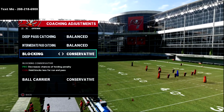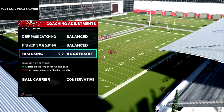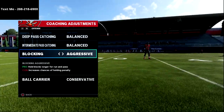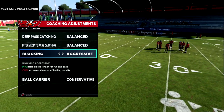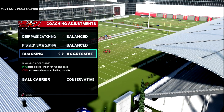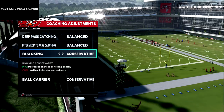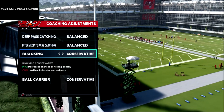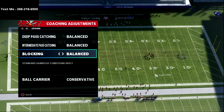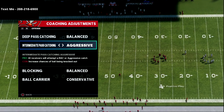For blocking: if you put it on aggressive it holds blocks longer for runs and passes, but the con is it increases the chance of a holding penalty — and in my experience it's very accurate; I almost always get holding penalties on aggressive. Conservative doesn't make much sense either because you'd never get a holding penalty on balance anyway, so just leave blocking on balance.